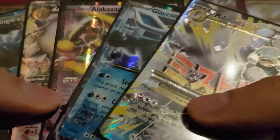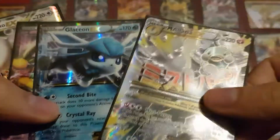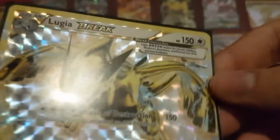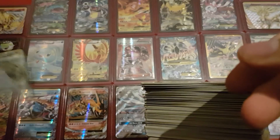But then we have the EX cards. I only got five, which is sort of minimum for a box like this. But only one was a duplicate, so that's still four new EX cards — one of them a full art even. So considering only one of the five was a duplicate, I still did pretty well there. And of course there are the two Break cards. Carbink I already had, but Lugia — Lugia was the one I wanted. This definitely was the card I was looking for, so in that sense this box was pretty lucky.